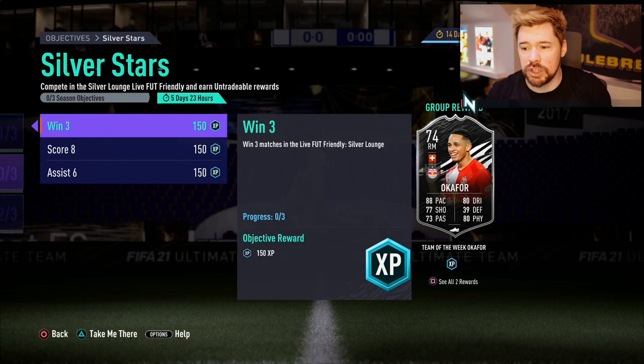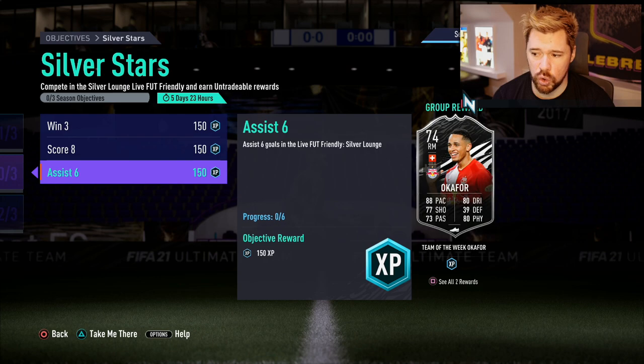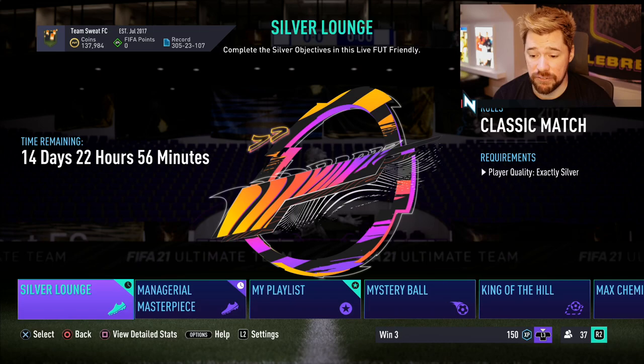What's up guys, Nepenthes here and welcome back to another Silver Stars objective video. The player for this week that EA have given us is Oka4. He's got good pace, good face card stats with 80 dribbling and 80 physical, 77 shooting, 73 passing. I do personally believe he is the worst of the cards we've had on offer so far based on his in-game stats — he has a few key issues that others didn't. We need to win three matches in the Silver Lounge, score eight goals and assist six goals, and that is what we're going to do today.